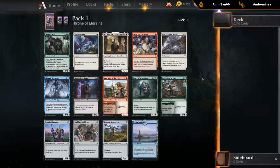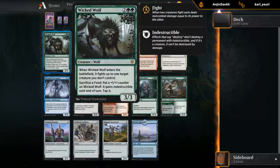Alright, pack one, pick one. I'll probably be reading most of the cards here. I opened Wicked Wolf — this card seems quite good. Even without a ton of food tokens it's still pretty decent, but if you take it early you can build around it by prioritizing food-making cards, and then this card becomes pretty unbeatable.